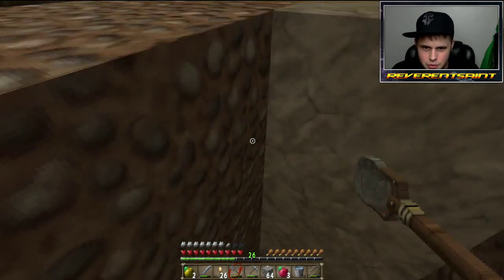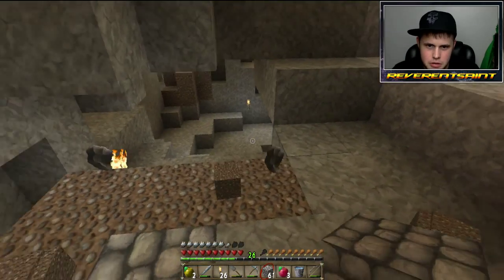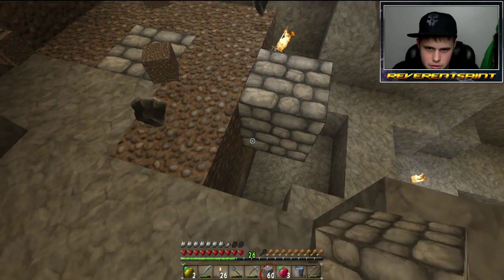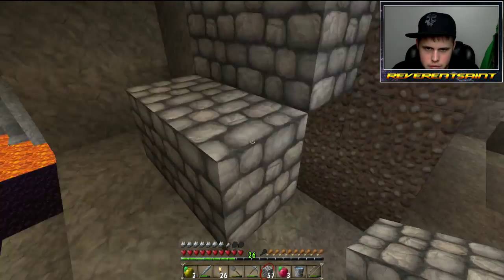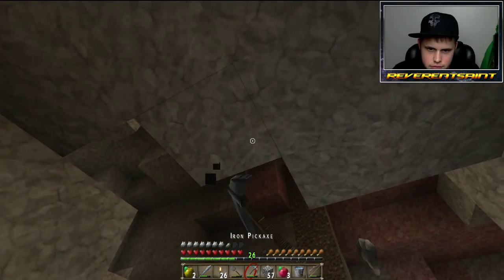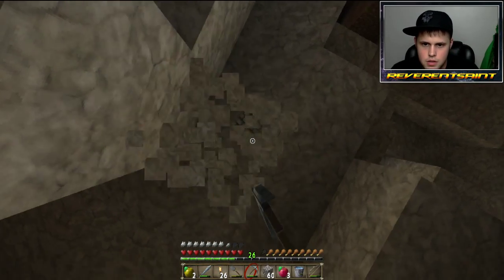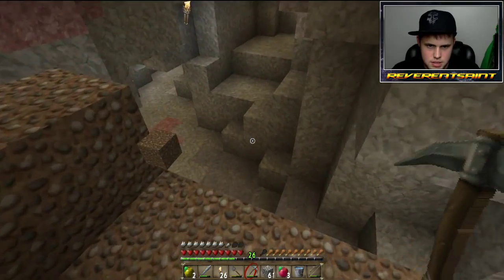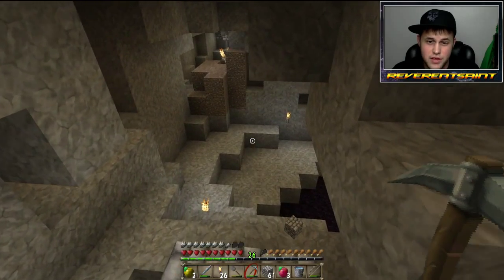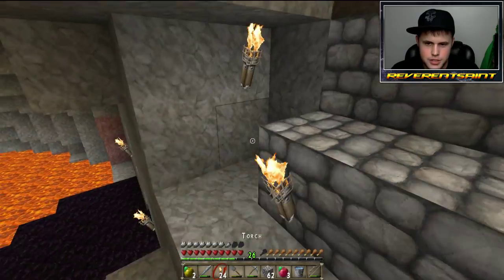I knew that was gonna happen. We're gonna build some stairs right now — some stairs to get back to the spawner. There we go. Now to find the way back home — across the lava and up here.